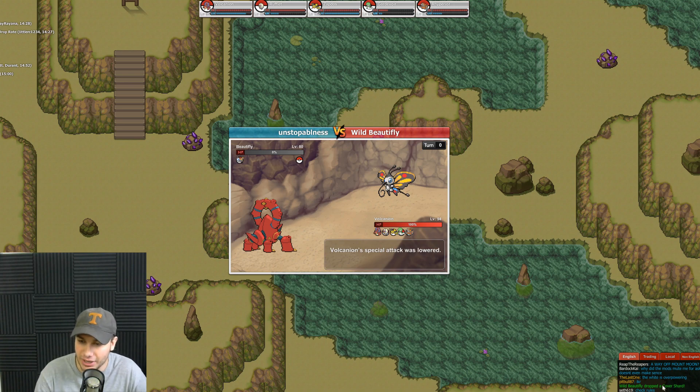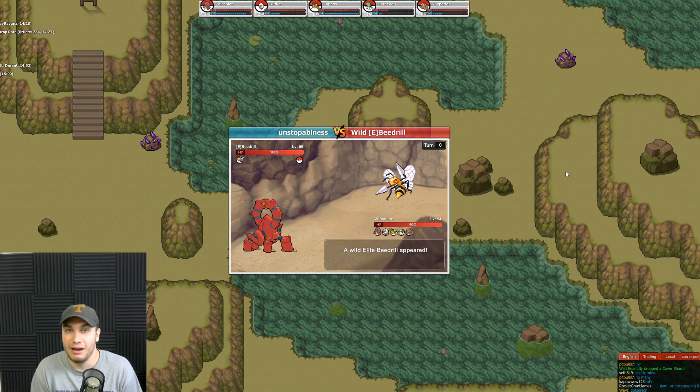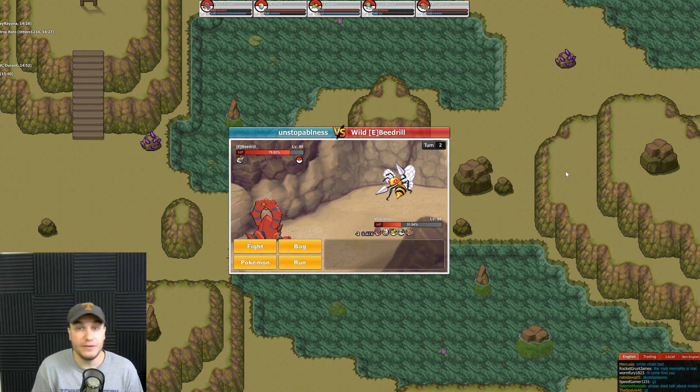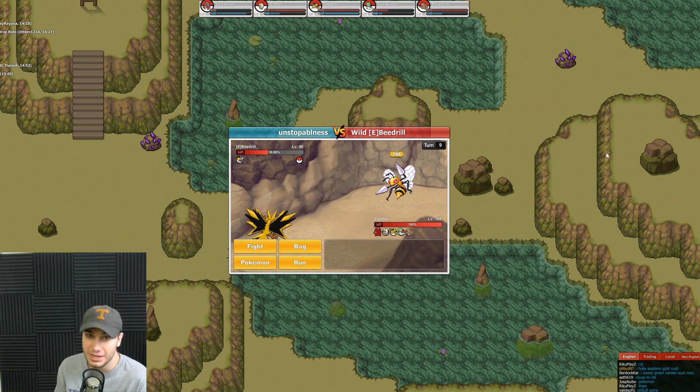I hope this video has been very informative. This is one of the harder caves to get into — I just got a Cover Shard right now! You really have to work on the Pokédex to get in here. This is one of the end-game areas everyone's trying to reach because of the legendary spawns and other great spawns like Fennekin. Basically, you just have to complete the Pokédex as much as you can. If this was helpful, please leave a like and consider subscribing — we're getting closer to 20,000!